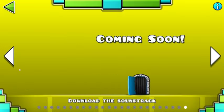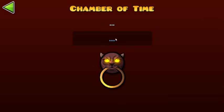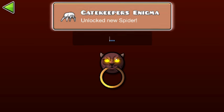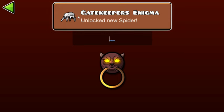The next code we're going to be talking about is in the Chamber of Time. The first one is Back on Track, and we get this cool Gatekeeper's Enigma.